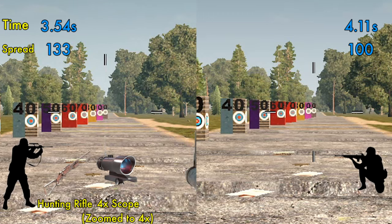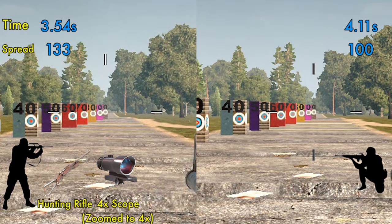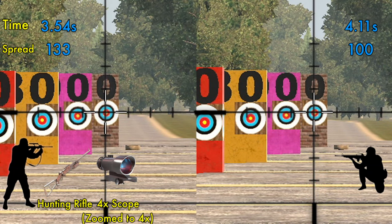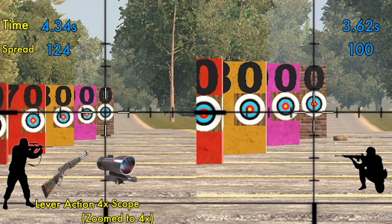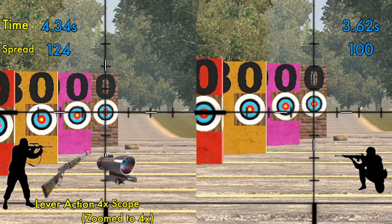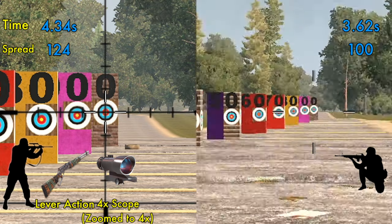Let's test what this means by comparing the pipe rifle with the other rifles. With the hunting rifle, standing we have the same spread at 133, but a much faster aim time of 3.54 seconds. Crouching reduces the spread to 100, with a slightly slower time of 4.11 seconds. Moving on to the lever action rifle: better spread than the hunting rifle while standing at 124, with a slower time of 4.34 seconds. Same spread as the hunting rifle while crouched at 100, but a much faster time of 3.62 seconds.